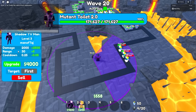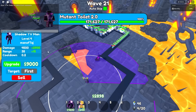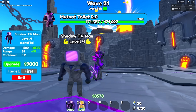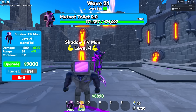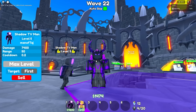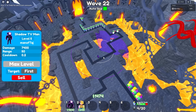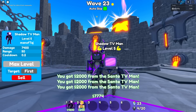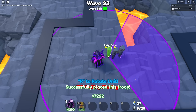On level three it has 30 range and now a cooldown of 0.25. On level four it does 4,500 damage, has a range of 35, and a cooldown of 0.2 — and it looks like it has one of its blades on its shoulder and speakers that pop out of its TV. When maxed out it does 7,400 damage, has 50 range, and a cooldown of 0.2. This thing is actually really good for a mythic. I'll place a ton of these guys down and then max them all out one by one.